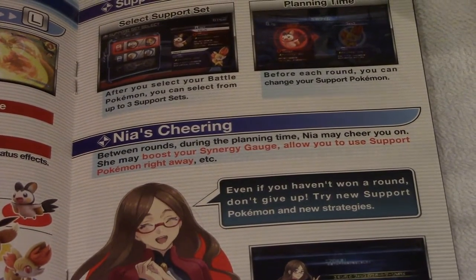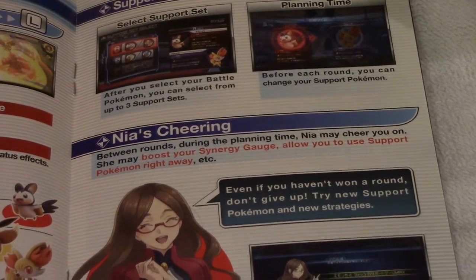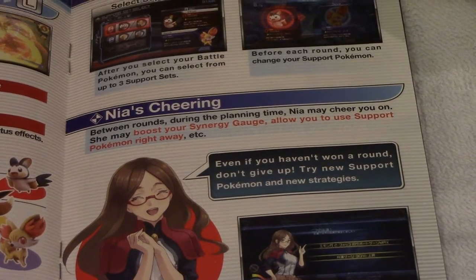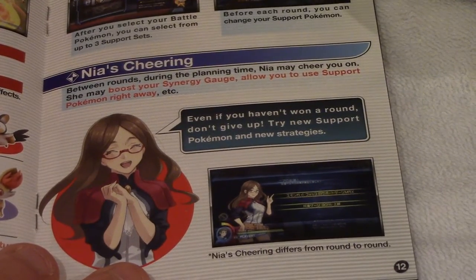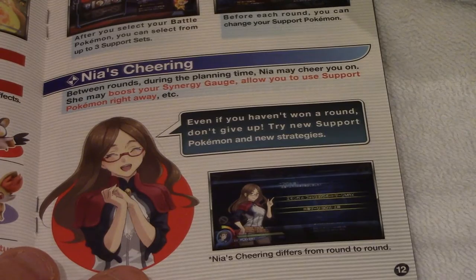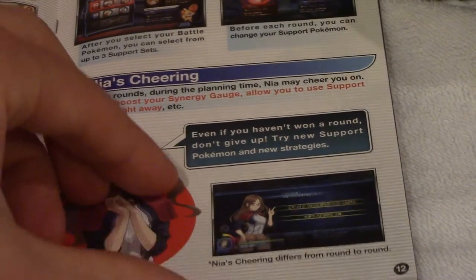Naya's cheering: between rounds during the planning phase, Naya may cheer you on, boost your synergy gauge, or allow you to choose support Pokémon. Even if you haven't won a round, don't give up — try and use support Pokémon and strategies. She cheers from the side giving encouragement or advice. Unfortunately, all of her cheering is in Japanese, so good luck with reading that — unless you're Japanese, in which case you have the advantage.